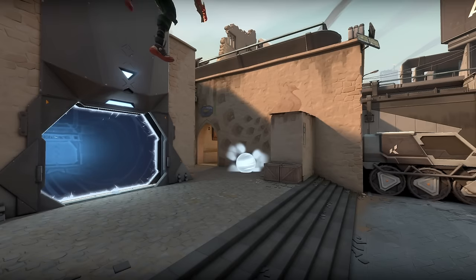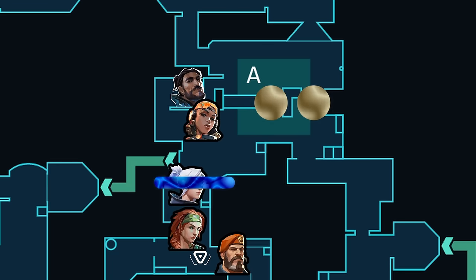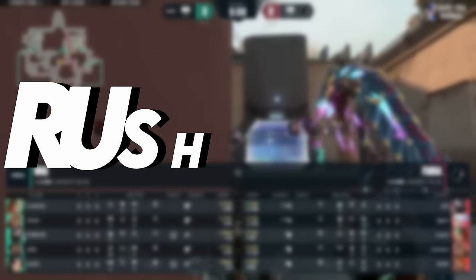If you take a look at Furious's comp, they have double duelists and are going to run it down. To be honest, this is actually a great way to counter Harbor — explode past his walls and overwhelm him. He doesn't have stall utility to hold back a push, so it's going to be interesting to see how Energy adapt.